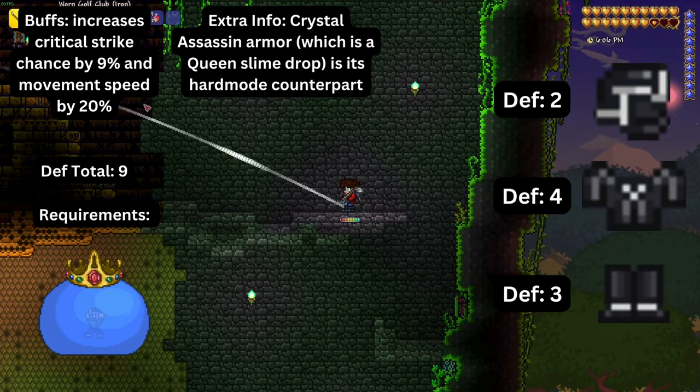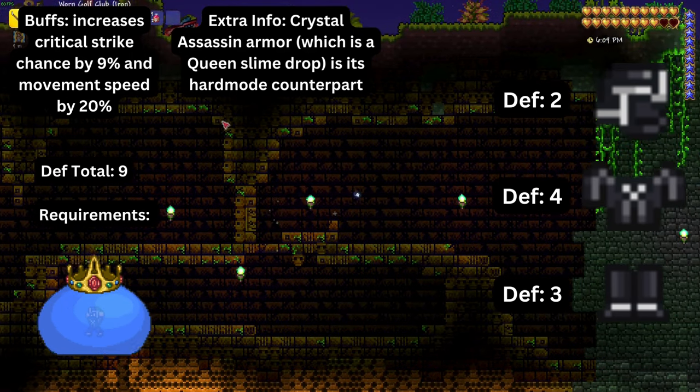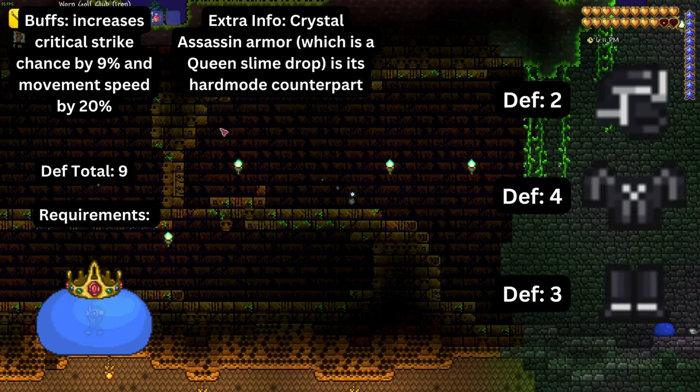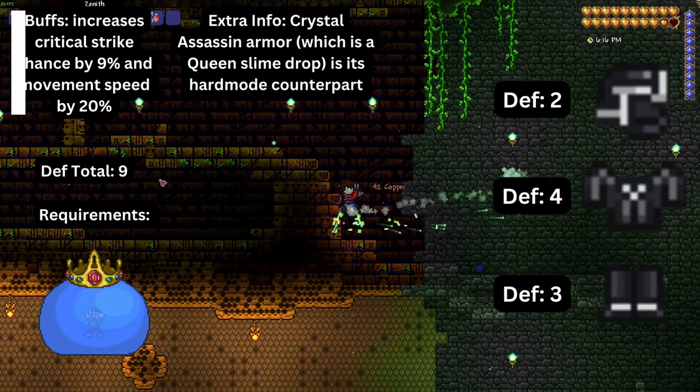The next armor set is ninja armor, composed of a ninja hood, a ninja shirt, and ninja pants. Wearing the full set provides nine defense, increased movement speed by twenty percent, and nine percent critical strike chance. It is dropped by the Slime King.